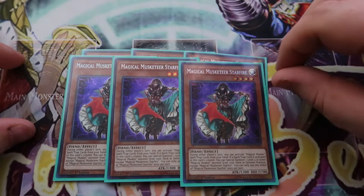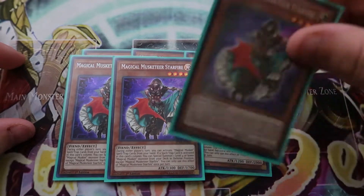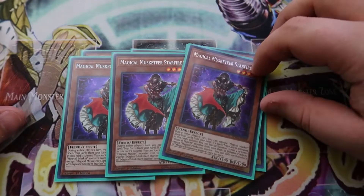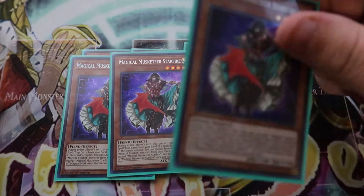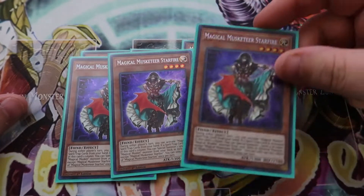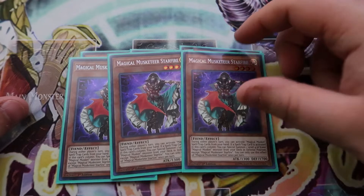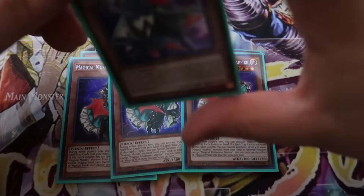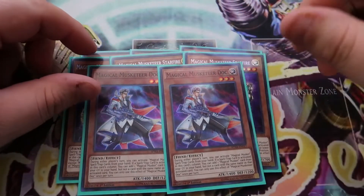Caspar searches for a Magical Musketeer card, which is really awesome. A lot of the times your best board is normal summon Caspar, pass with like four or five spells in hand, which is really really good. And then we have three Magical Musketeer Starfire. This is your OTK maker. When a spell or trap is activated in the same column as Starfire, she specials another Magical Musketeer monster from your deck in defense position. You summon another level four, then you can make Utopia Double.